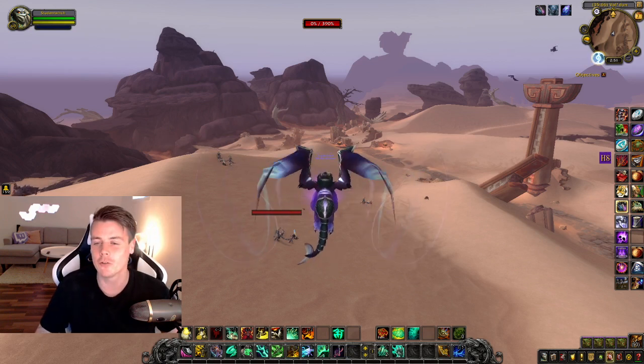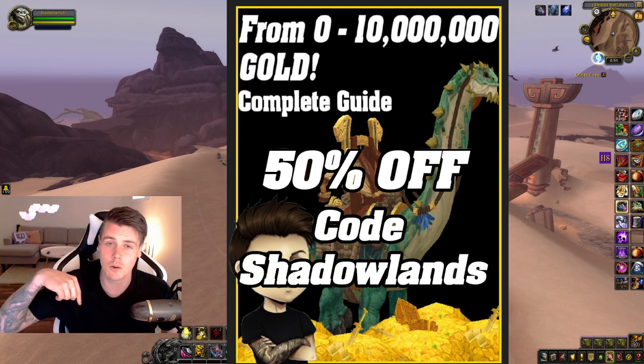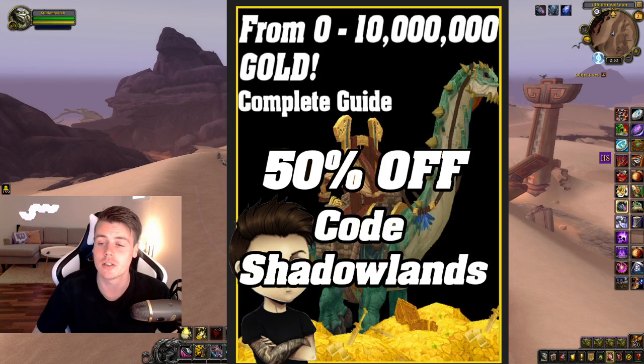Before we dive into the specifics, I do want to mention that you guys can still get the zero to 10 million gold guide. If you use code 'Shadowlands' you will get it for 50% off. This is a book that is under constant work — whenever a new expansion comes around, I'm going to update the book for that expansion, and everyone who has already bought the book will receive any future updates for free. Make sure to check it out with the link down below in the description and also at the pinned comments.